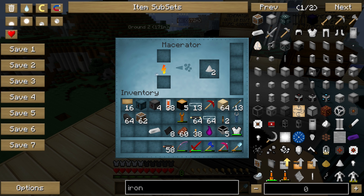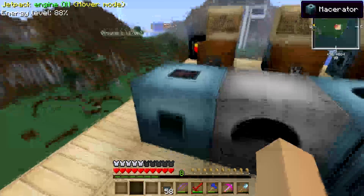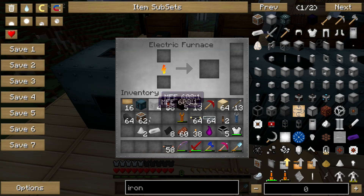And see what happens — it's going to give us two iron dust. Let's take the iron dust away from there and put it in the electric furnace.